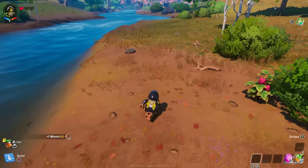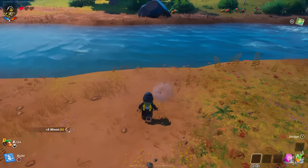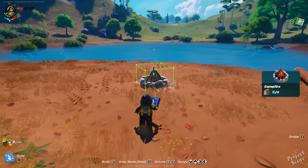The granite you won't be able to get without a tool, so pick up the ones that are lying around on the floor. And for wood, you can destroy small shrubs and small trees, but you won't be able to destroy the big ones unless you have a pickaxe.